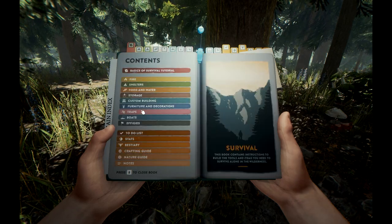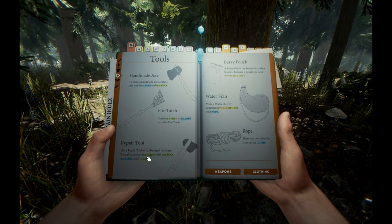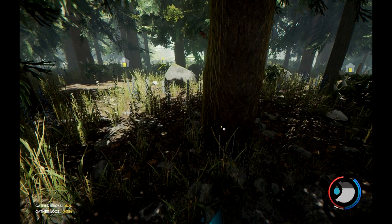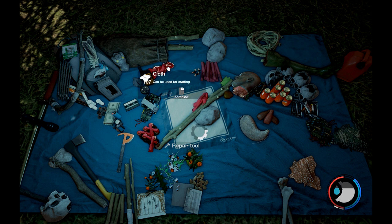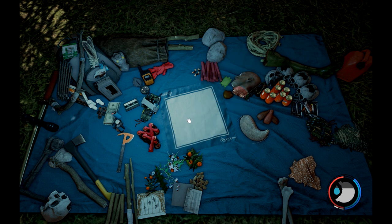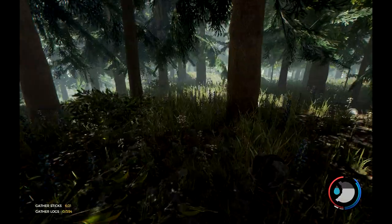Let's go down to the main index — crafting guide, tools. There we go: repair tool. We need two sticks, one rock, two cloths, and ten sap. Let's open the map by pressing Tab. Two sticks, one rock, two cloth — two rocks. Beautiful, now we've got ourselves a repair tool! Let's test this out. Wow, it is really good — much better than using the katana. You can actually keep your stamina up to par.